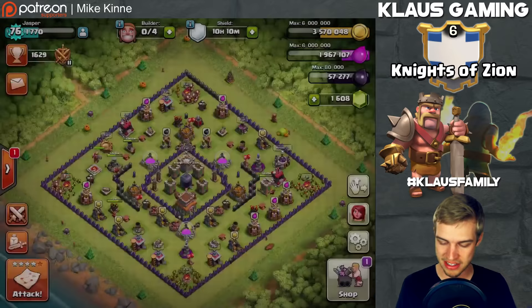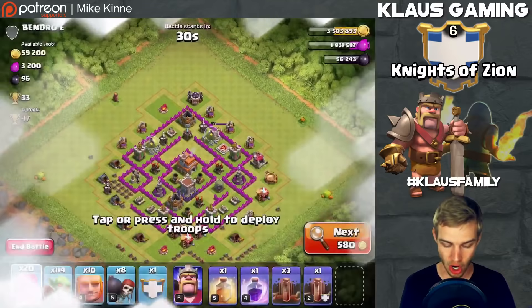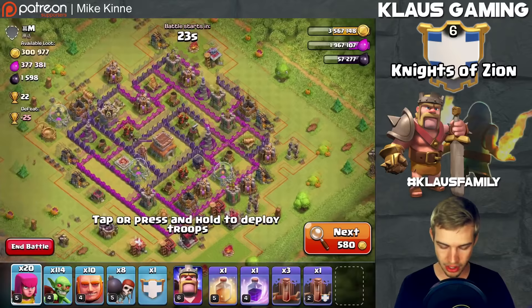So nicely done. Now we have our goblin knife ready — I still need 3,000 dark elixir, so let's go find a base; if I need to skip I will. The goblin knife is a handful of giants, a handful of archers, and a whole bunch of goblins. What we're trying to accomplish with this army is to grab the dark elixir out of the storage, possibly the town hall — you quad quake to let the goblins in, then wreck the base with raged and healed goblins.